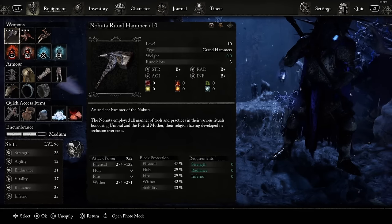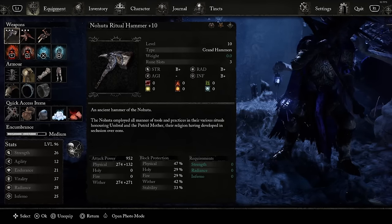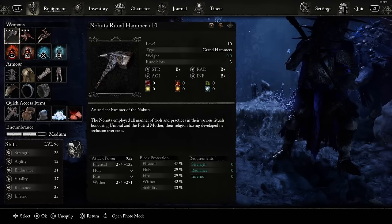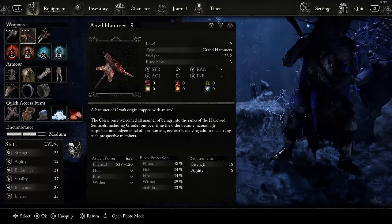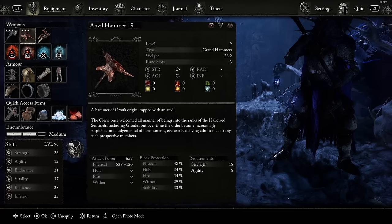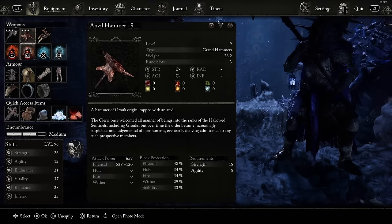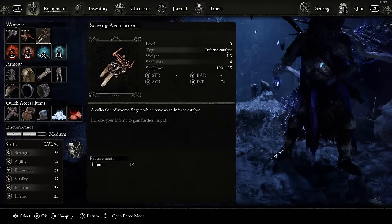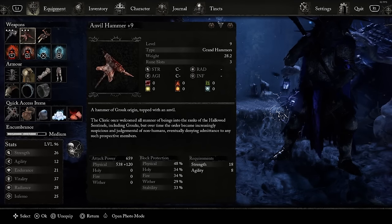Everything I'm going to show you in this video, I've already made a video specifically for each one, so I'm not going to go through six-minute videos for each item here. But if you get confused on any of these when I explain how to get them, just check the description. I have a section in the description for all the items — Eight Ears Rage, Anvil Hammer, Nahuda Ritual Hammer, the Umbral Eye — everything's in there one by one.